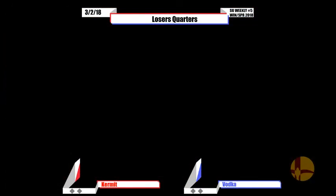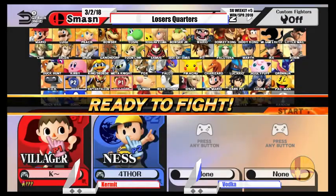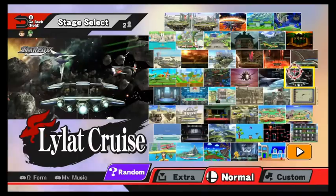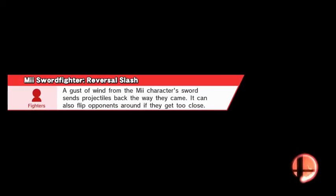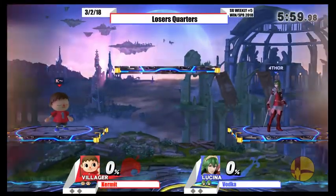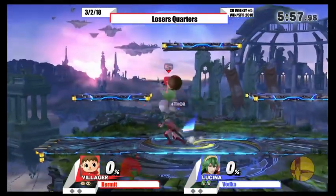Ness has a really hard time coming back to stage, especially with Villager — or really any character: Villager, Rosalina, even Wario with the bike stuff. You've got to be cautious not to get gimped. And unfortunately for Vodka, Kermit just got him in a situation where he could gimp him easily. And there was Vodka going Lucina.